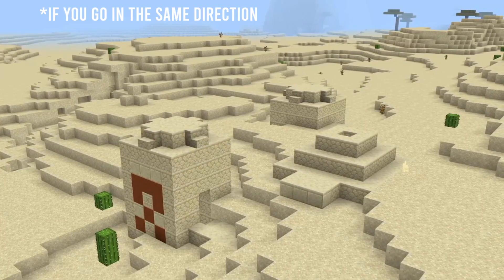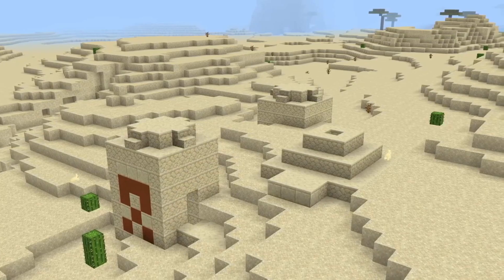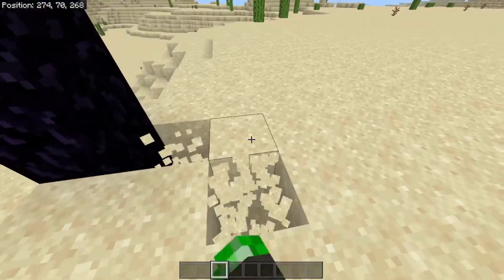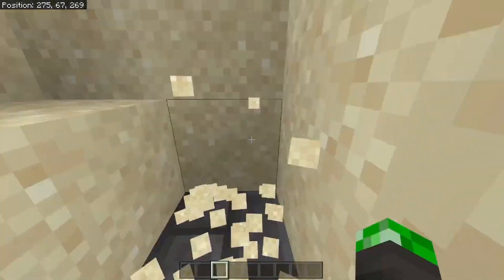Going back to the surface, you'll find another desert temple, which has even more iron. If you go down the direction where your z is increasing faster though, you can find a buried ruined portal. The loot isn't that hard to find if you just do a little bit of digging.